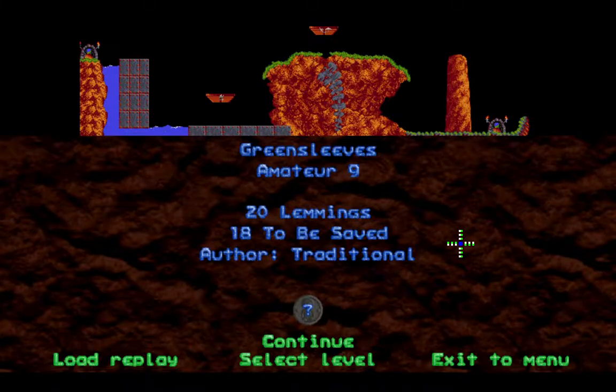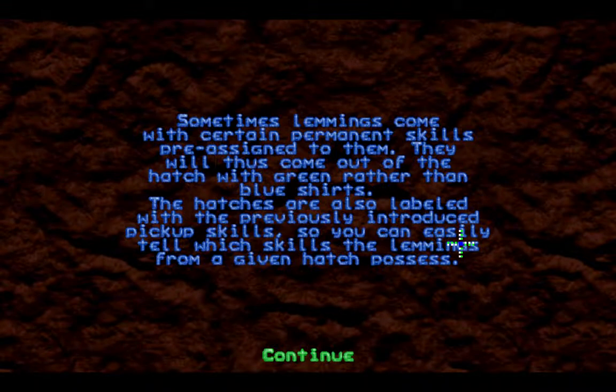Next up: Amateur 9, Greensleeves — 20 lemmings, 18 to be saved, Traditional. I do not recognize the song title. Sometimes lemmings come with certain permanent skills pre-assigned to them; they come out of their hatch with green rather than blue shirts. Their hatches are also labeled with the previously introduced pickup skills, so you can easily tell which skills the lemmings from a given hatch possess.